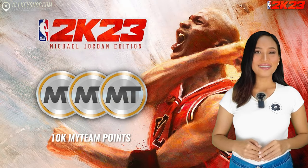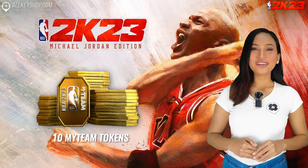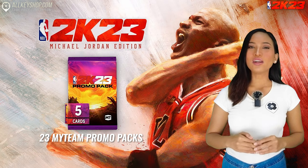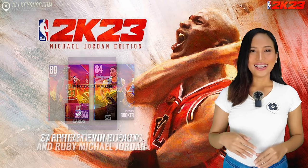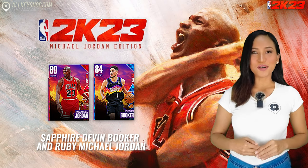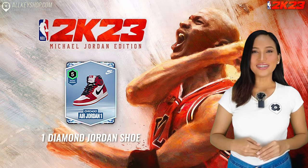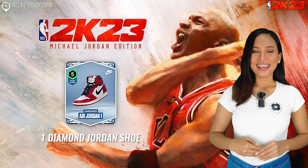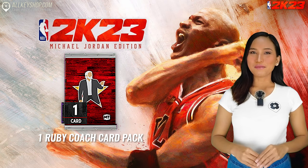In MyTeam you will receive 10K MyTeam points, 10 MyTeam tokens and 23 MyTeam promo packs to boost your team at launch. It also includes Sapphire Devin Booker and Ruby Michael Jordan MyTeam cards, one free agent option pack, one diamond Jordan shoe and one Ruby coach card pack.